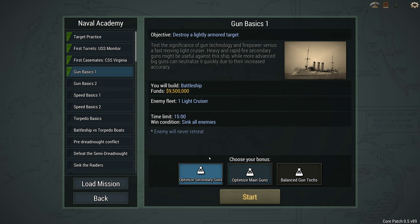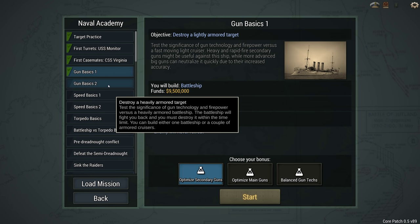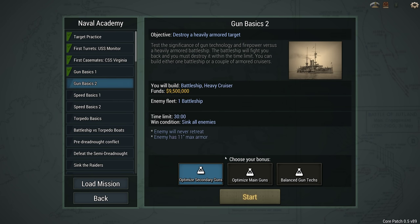Let's go into gun basics two. I'll just put these two together because they're very similar - very similar tasks and that was a very short video. The next task: test the significance of gun technology and firepower versus a heavily armored battleship.